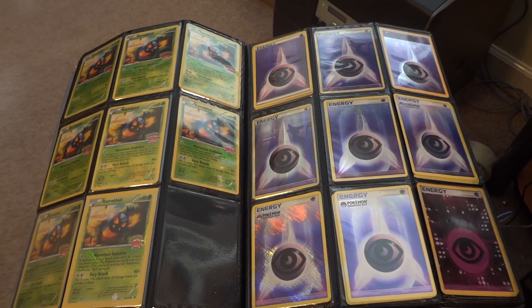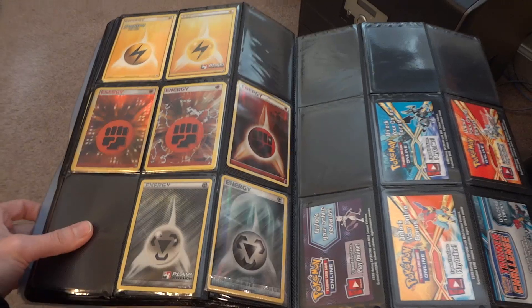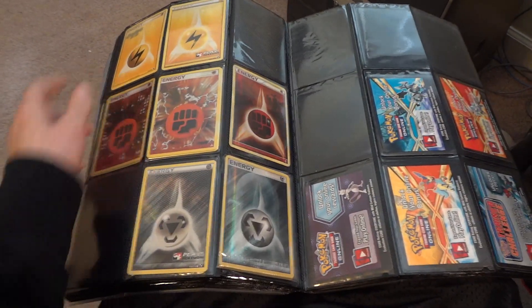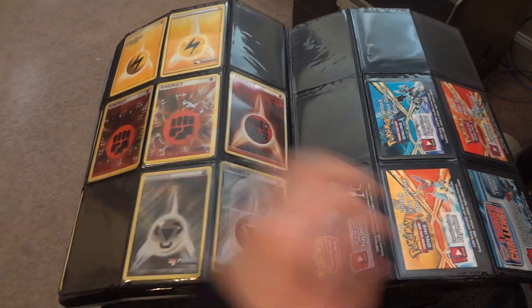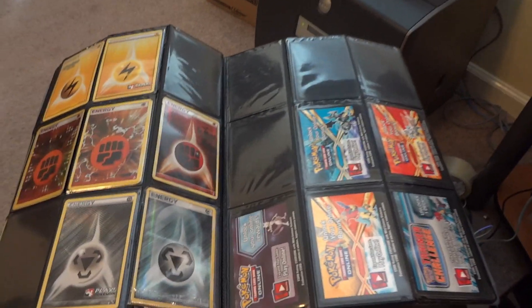Here are holo Psychic Energies from various sets, holo Fire, holo Grass, some Lightning including a Professor one, Fighting, and Metal.